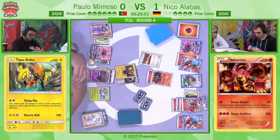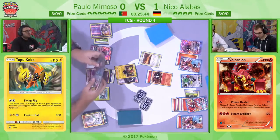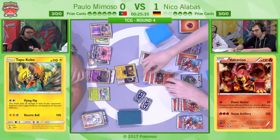Paolo develops the Floatstone and also gets a Rainbow Energy to his Trashalanche Garbodor. It looks like he looked at Niko's discard pile — there's not enough in there, so he's just going to be content with a Flying Flip. Maybe Niko draws no energy, no Blacksmith, no Versus Seeker, and no Floatstone. That Volcanion stays in the active, and if Paolo can get a few more Flying Flips, we're in business.